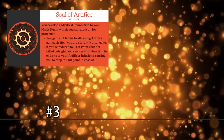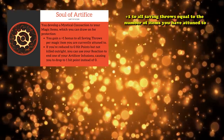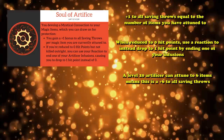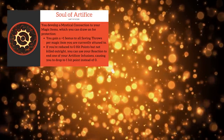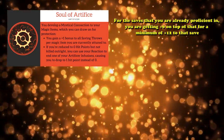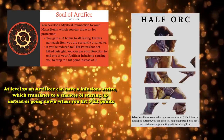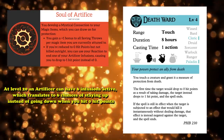Coming in at number 3, we have Soul of Artifice, the Artificer's capstone ability, which grants two benefits. The first is a +1 to all saving throws for each item you're attuned to. The second lets you, when reduced to 0 hit points, use a reaction to instead drop to 1 hit point by ending one of your infusions. A level 20 Artificer can attune to 6 items, meaning this is a +6 to all saving throws — the same as getting proficiency in every save, and even better for saves you're already proficient in, giving a minimum of +12 to those saves. The second ability is basically a multi-use version of the Half-Orc's Relentless Endurance — at level 20, an Artificer can have 6 infusions active, translating to 6 chances of staying up instead of going down. Either ability would be highly competitive on its own, but both together makes Soul of Artifice one of the best capstones in the game.